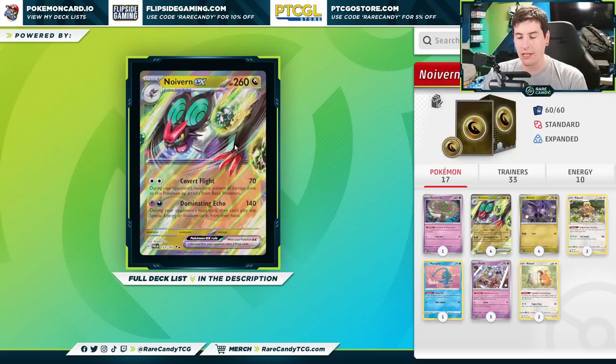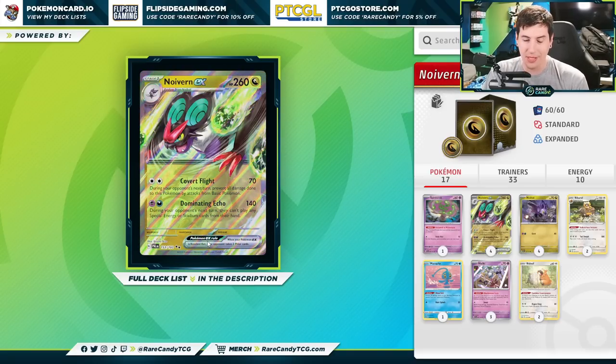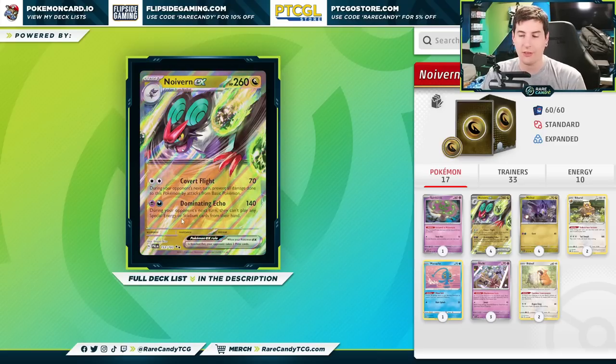Its other attack does hit for a good bit more damage — 140. And during your opponent's next turn, they can't play any special energy or stadium cards from their hand. Think of a deck like Mew VMAX as an example. If you can get this off before they get down their Double Turbo Energies, sometimes that's going to be enough to shut them out of the game. And if we can get something like a Path to the Peak to stick, whenever we attack with this, our opponent can never really get rid of it unless they have something like a Lost Vacuum.